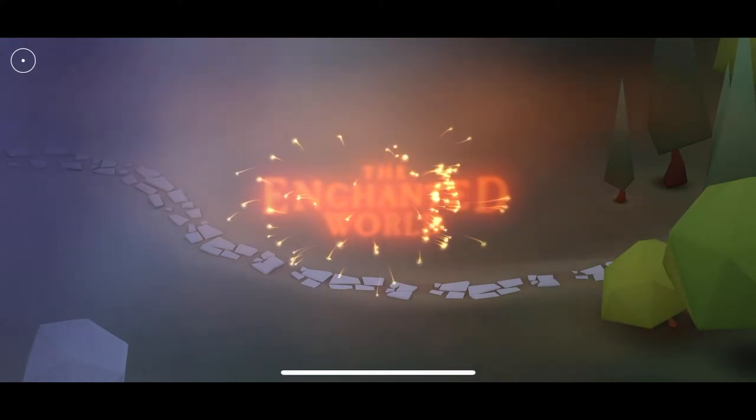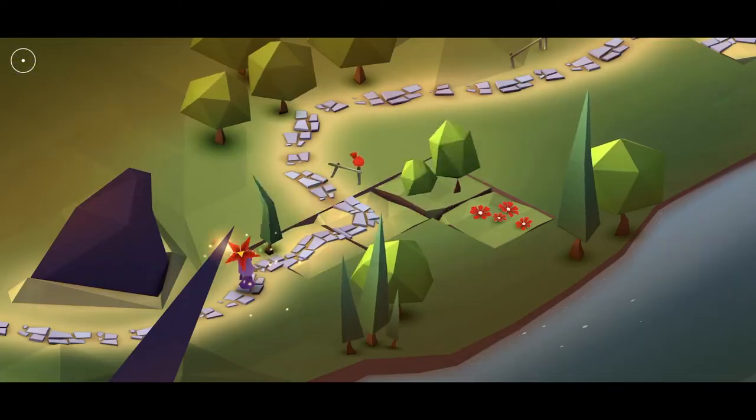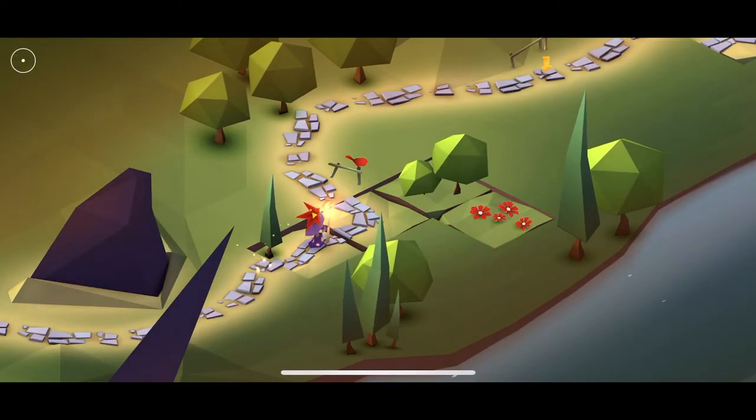The Enchanted World is an inventive tile-swapping game that quickly teaches you how it works, making it easy to pick up. It's an excellent example of how to make a mobile game.